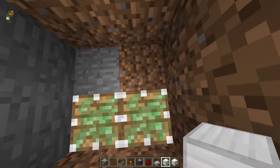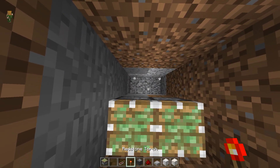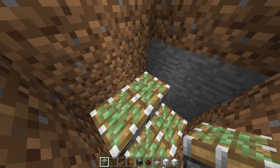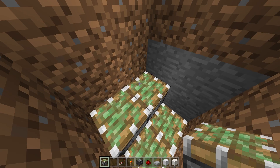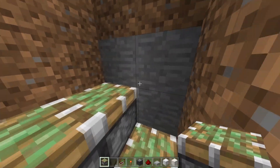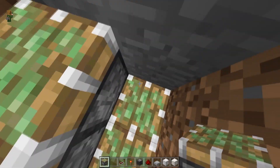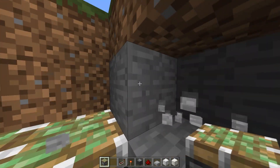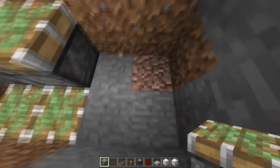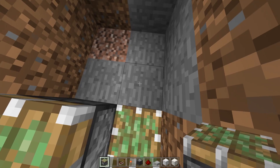Go ahead and stand on your sticky pistons, break out those blocks, then break down one, two, three on each side, and put sticky pistons times two there as well. From here on out everything is going to be the same for both sides, but I'm only going to show you one side since it's identical. Standing on the bottom sticky piston, break out the blocks — a two by two is fine.